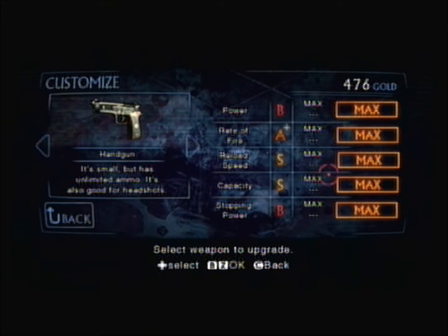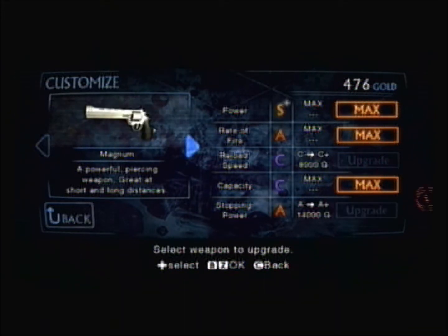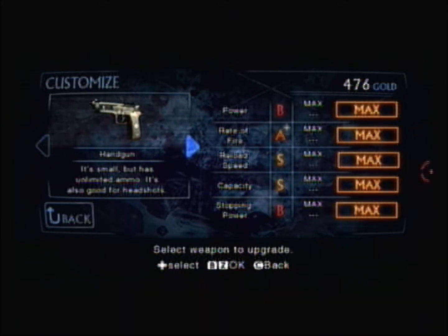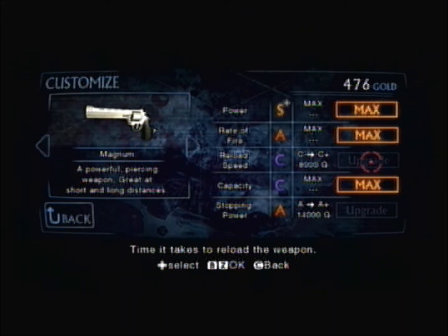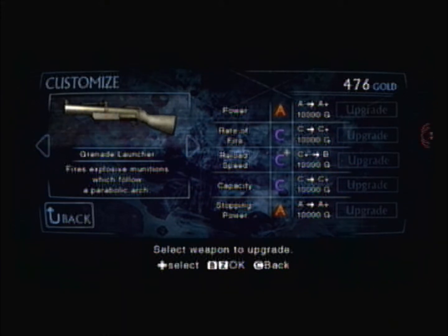As you can clearly see, I like spending money. I don't have any gold to actually upgrade anything right now. But as you see, if you have the right amount of gold — see, it says 8,000 — you click upgrade, you exchange money, it gets upgraded, and it's pretty self-explanatory.